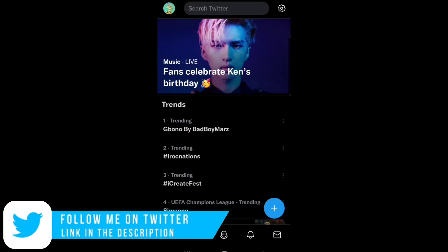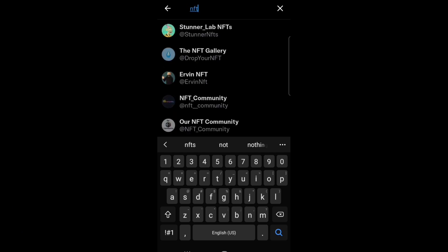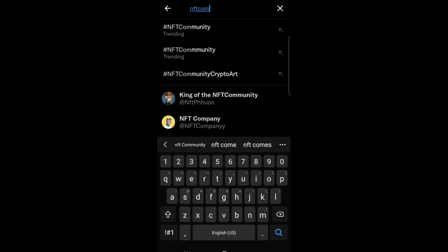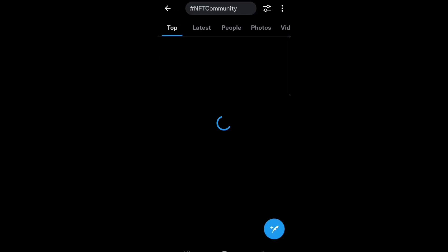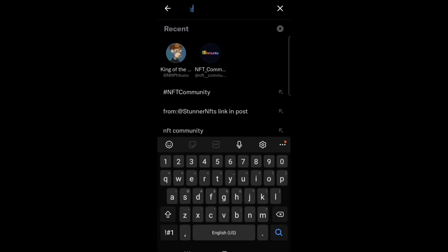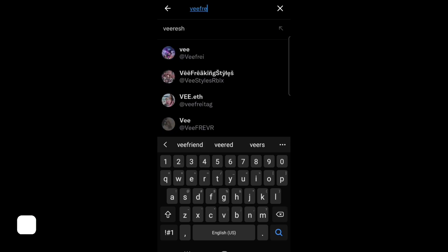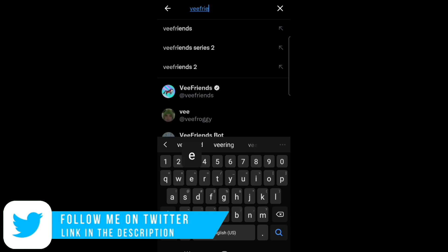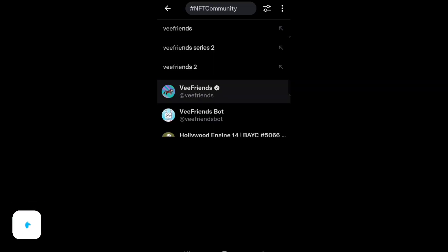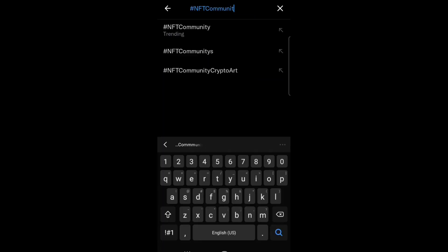You want to make sure you join some of these communities. Search for 'NFT community' on Twitter. All you have to do is come down and make sure you follow them. We have VFriends — VFriends is owned by Gary Vaynerchuk. This is VFriends right here, which is also an NFT. Make sure you follow them. You can follow as many as you want — just make sure they are all NFT community accounts. Search for NFT.